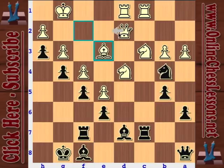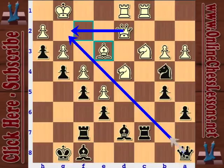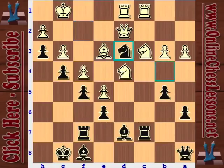Kasparov plays knight to d3 - this is what made this guy so good, what made him world champion for 20 years. Once he got the initiative, he played very patiently all game, and now he just lets it loose. Every move is now worth its weight in gold. Knight to d3 is a really nice move. White's queen can't move - it cannot leave the g2 square, otherwise he gets mated on the spot. This knight starts getting crazy.